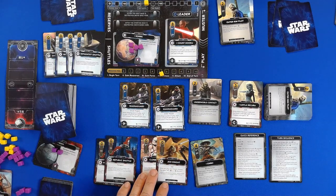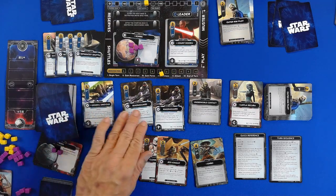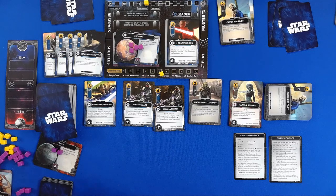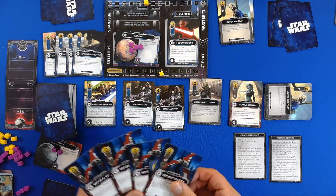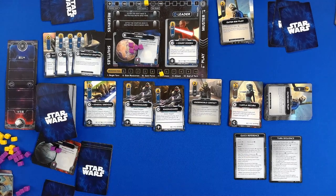I could spend two, but I don't have two. And there's General Grievous — he's a five, as is Obi-Wan. And next turn is a purchase turn. Turn number four.